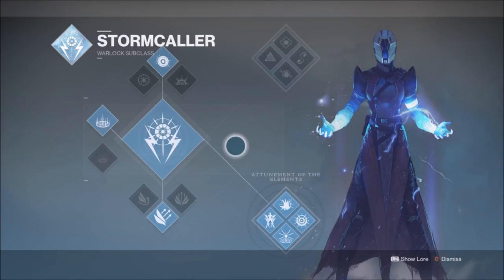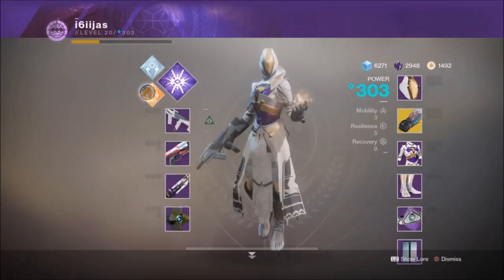Utilise Rising Storm and the Karnstein's to get your melee attacks up as often as possible. Strike an enemy, rinse and repeat until you have your super — literally a carbon copy of the Nezarek's build, except we're trading out void damage kills for melee attacks. Very sound build, but since I already suggested this for other exotics, let's keep looking.